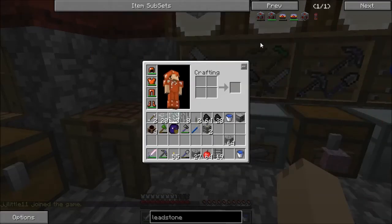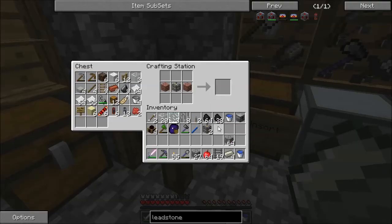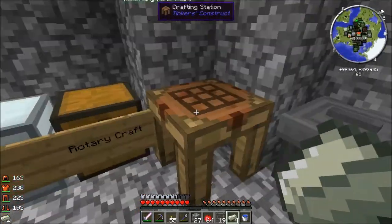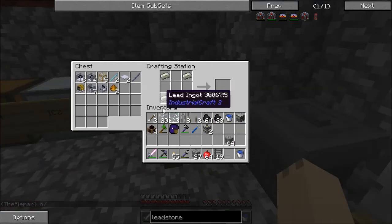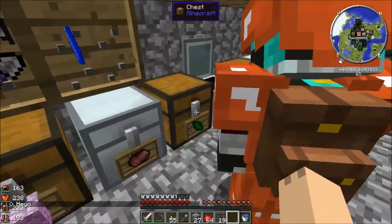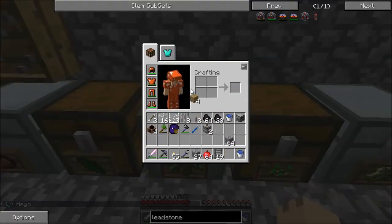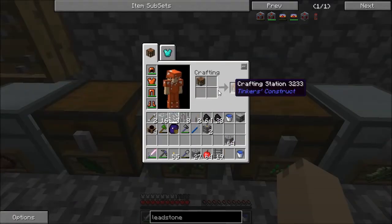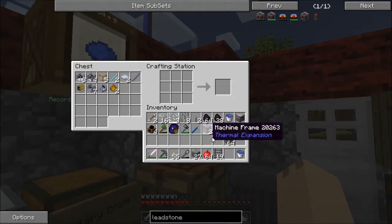Let me switch back into recipe mode. We need four lead. Now I am working on making the copper gears. That would actually be because — okay, we need a redstone block. We're just going to do this. We need more crafting stations in here. Problem solved.